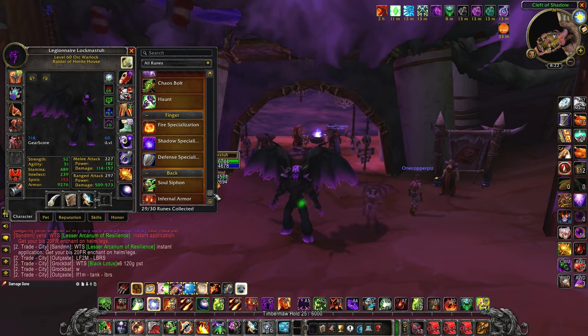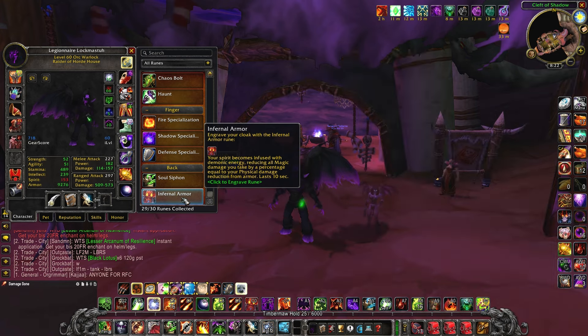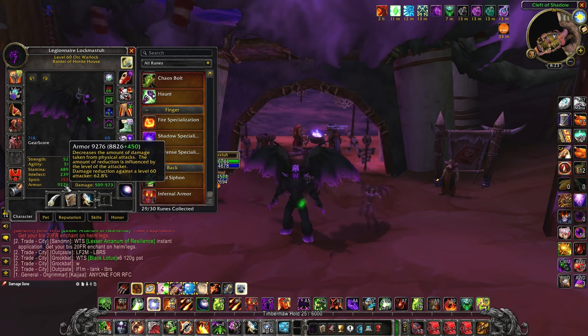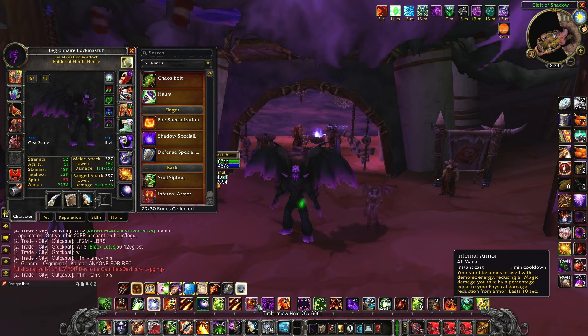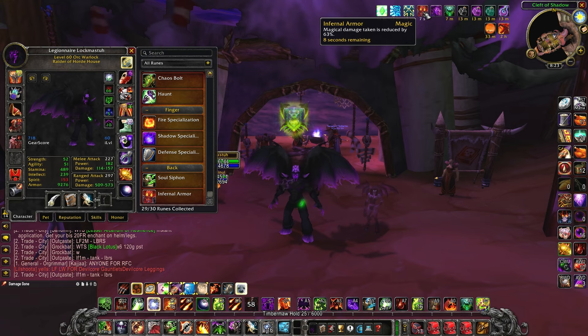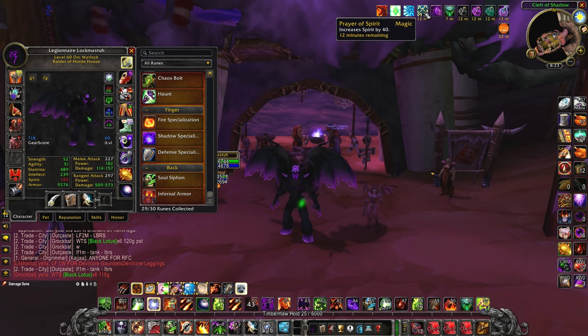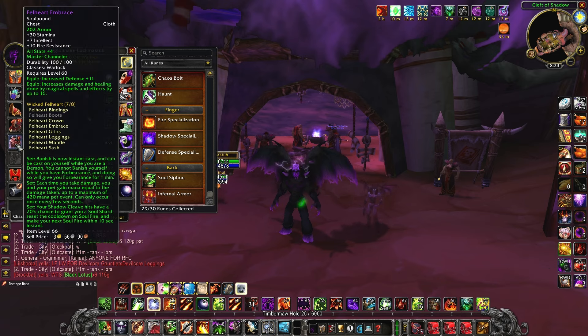Infernal armor essentially makes your armor percentage apply to magic damage. It's a very strong cooldown especially for meta lock, since I'm getting close to 65 percent armor. If I cast infernal armor — it has a one-minute cooldown and lasts 10 seconds — for those 10 seconds I'm taking 63 percent less magic damage. With an affliction build this is huge: you can pop infernal armor while dotting your target and you're taking 63 percent less magic damage while your ramp-up damage gets going.